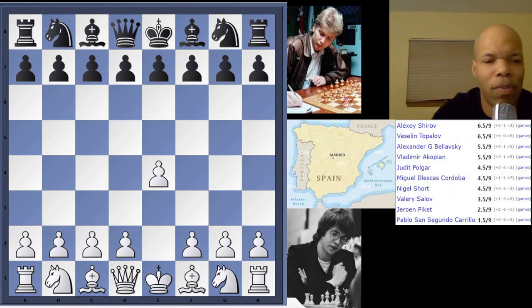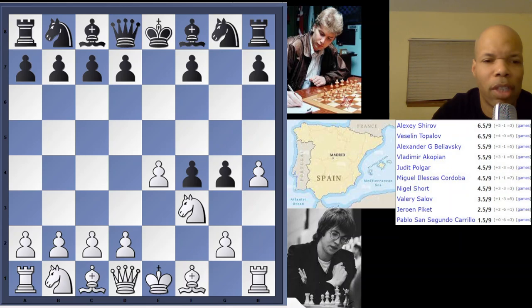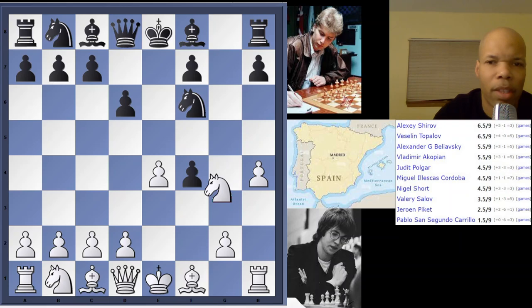The game started off e4, e5, f4 from Nigel, accepted by Shirov, knight f3, g5, h4, g4, and knight e5. Now if you saw my last video, we looked at a game between Grandmaster Alexei Fedorov and Alexei Shirov in the same exact opening, and the game went knight f6 there instead of the immediate d6. But here Shirov plays d6, drives the knight away, knight takes g4, and now knight f6.